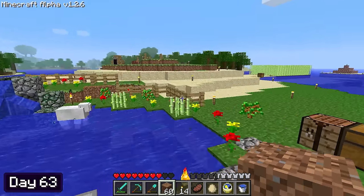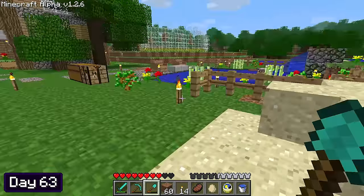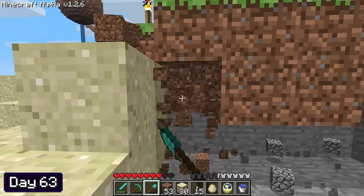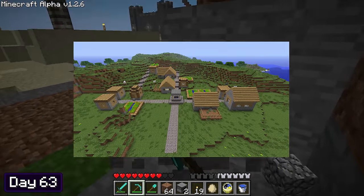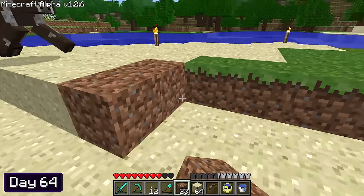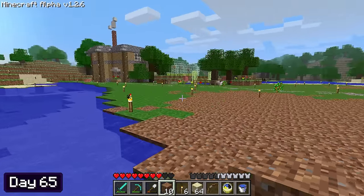With another project down, it was time to move on to the next — this time, I wanted to make a village. I wanted to keep the nostalgic vibes consistent throughout all of my builds, so I was going to build each structure similar to how they looked prior to the 1.14 village and pillage update. This was going to be quite a big project and I was going to need a lot of space, so I spent the entirety of days 63 and 64 destroying this massive mountain near my bridge and flattening out the area.